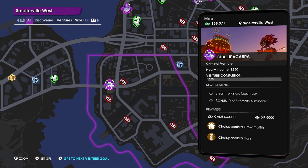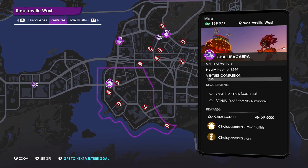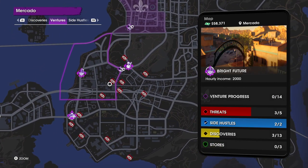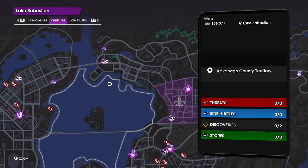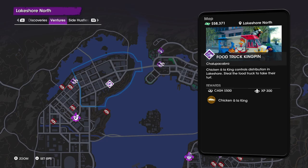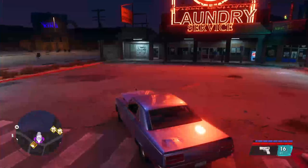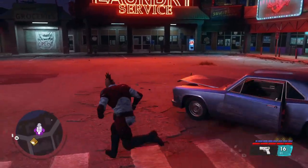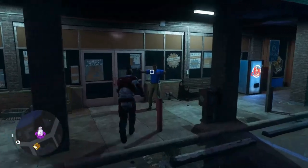Then you can search the icons easier on the map and you'll find whichever venture mission you're trying to do for whatever business you've bought. There are seven missions for every business that you buy, and that's what they want you to do when it says 'complete a venture' — complete all seven missions for one business that you own.